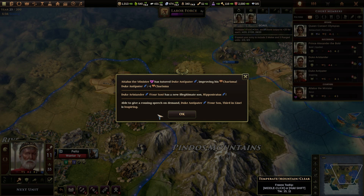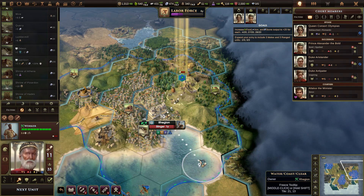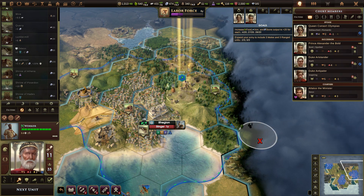Atlas the Minister has tutored Duke Antipater, improving his charisma. Oh my God, you had another illegitimate son? Dude, can you stop? It's just getting ridiculous — get a wife, beget children upon her. Duke Antipater, your son, is inspiring. You're still alive? Wow, it's a miracle. Can you all just stop spitting out children? You're killing me here.